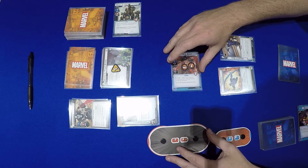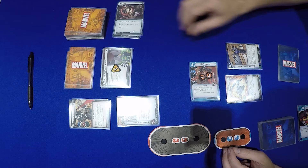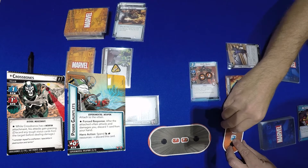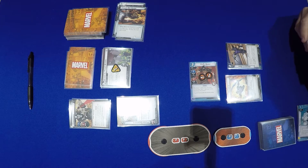So Crossbones is down to 8. From the encounter deck we get Assault — he's going to attack us for 1 plus this, so 2 damage to Hawkeye. Because of the Power Gauntlets, I've got to discard a card, so we'll discard Sky Cycle.